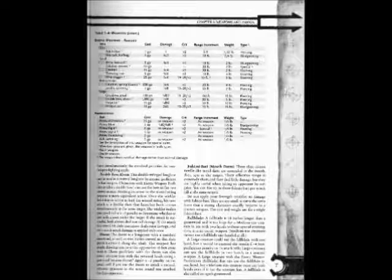Item: Arrow 1. Cost: 5 silver pieces. Damage: 1d6 through 1d8. Crit: times 2. Range increment: as weapon. Weight: 1 lb. Type: Bludgeoning.